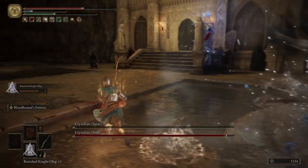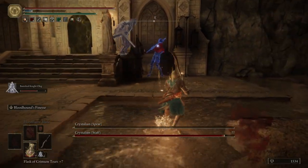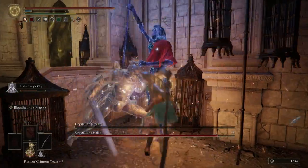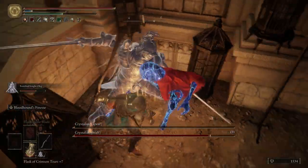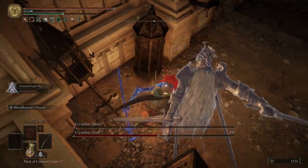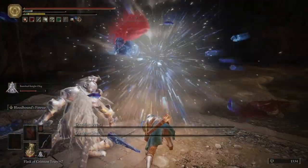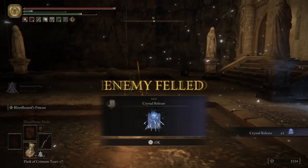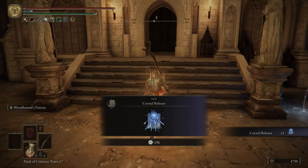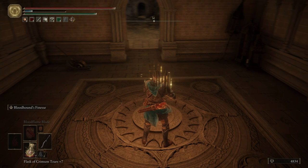We can take out the guy with the spear. I forgot to put my Crimson Flasks back on. Get a critical on him — pretty easy boss fight. You don't need a blunt weapon to kill these guys; you can just use charged heavies while two-handing. For killing those bosses we get the Crystal Release, which pairs very well with the Crystal Staff that we just got.